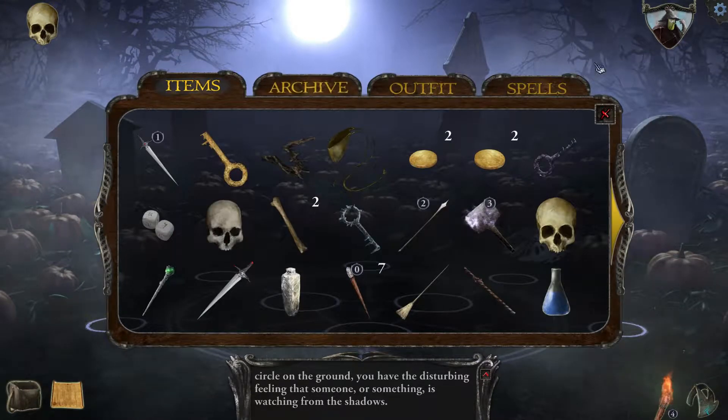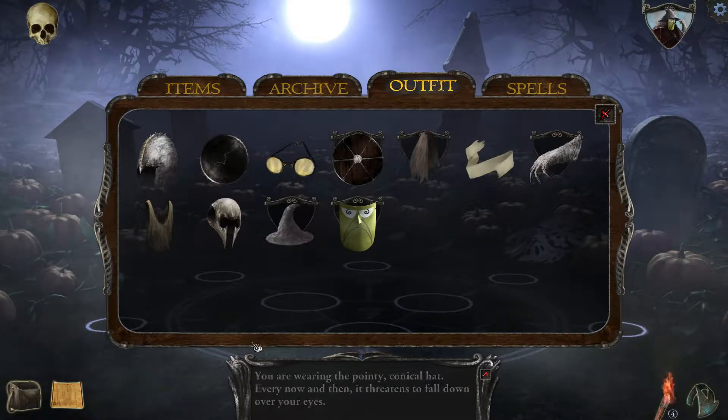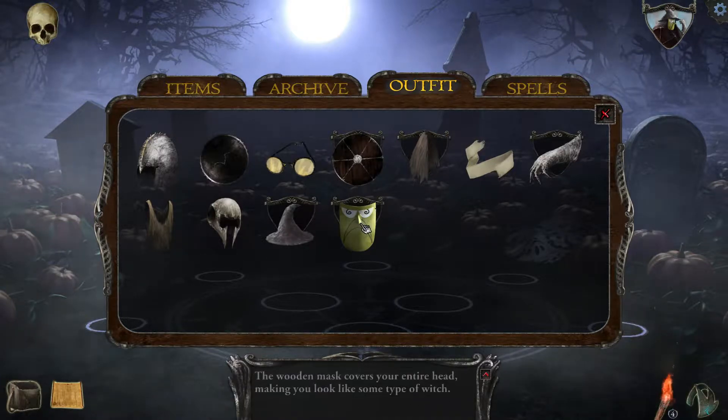Before we go any further, we're wearing this costume. The item descriptions change once we're wearing them — wearing the pointy hat. Every now and then threats fall down over your eyes. This one was smelly before.